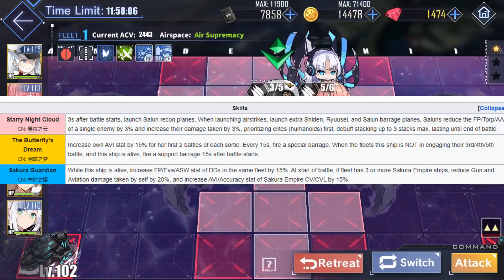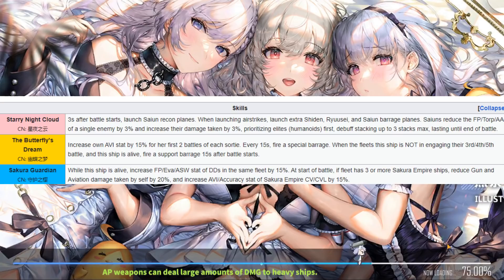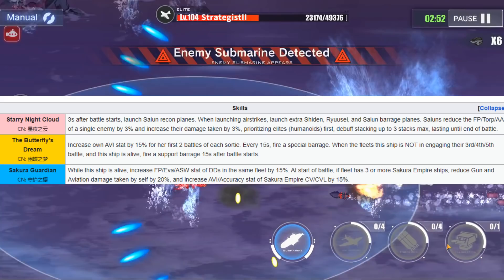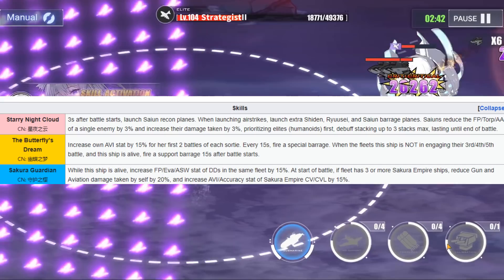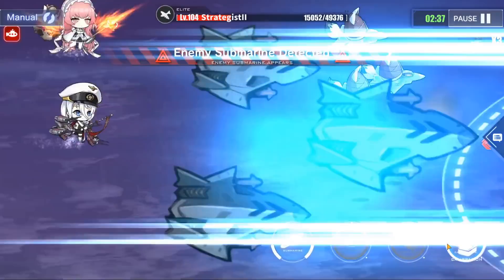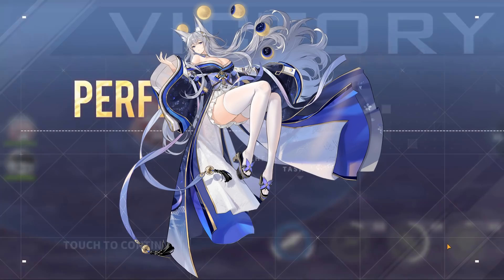What's more insane is that Shinano gets a third skill. Her blue skill increases the Firepower, Evasion, and ASW of destroyers in the same fleet by 15%. At the start of battle, if the fleet has 3 or more Sakura Empire ships including her, Shinano takes 20% less gun and aviation damage and increases the Aviation and Accuracy of all Sakura Empire carriers and light carriers in the same fleet. Shinano is insane — if you have her, great! If not, you're in the same boat as me, and we just have to pray to RNGesus.